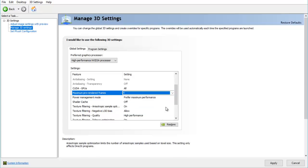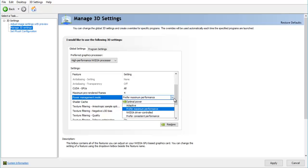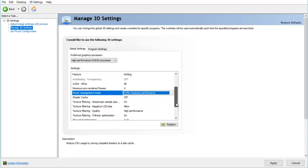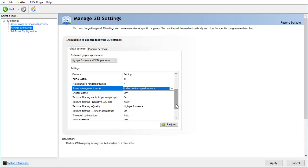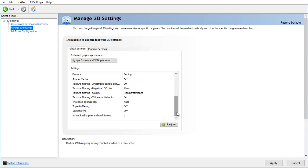Select 4 for maximum pre-rendered frames. For power management mode, set it to prefer maximum performance so your computer can use more power to run the game or any application of your choice. Set shader cache to off. For texture filtering, turn it on — texture filtering negative LOD bias set to allow, texture filtering quality to high performance. You can review the rest of the options and then click apply.